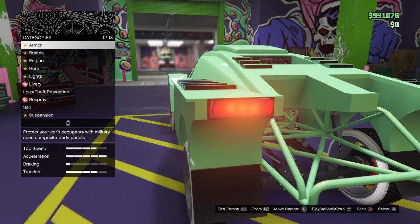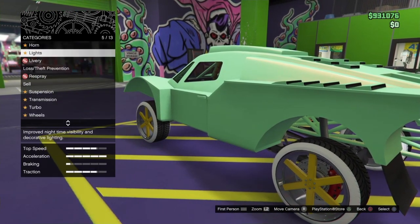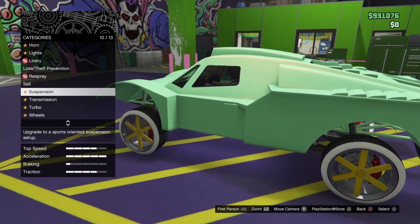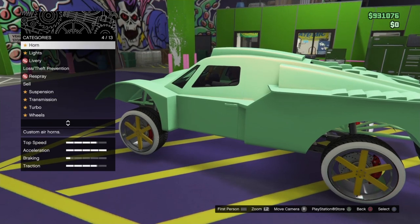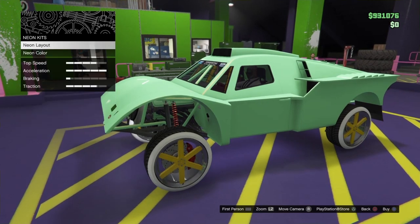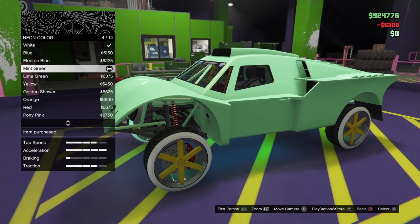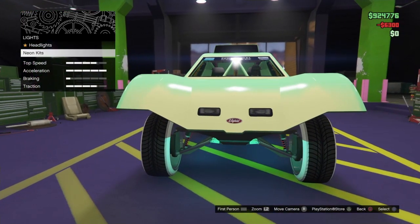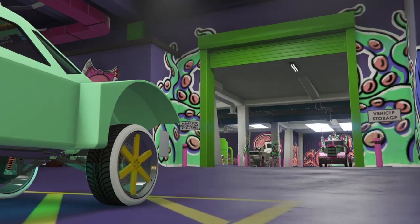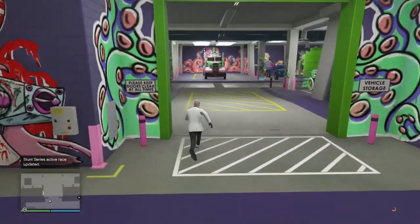This looks pretty awesome. All you need to do is change the plates - the cheapest option - though this one doesn't even have plates. You can change the lights. Unfortunately this one doesn't have a license plate either, so just exit the workshop, hit Triangle to exit the car, and it'll go back to its spot.